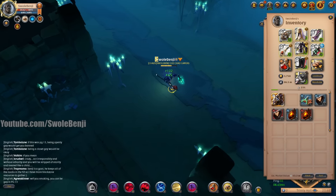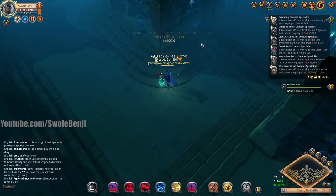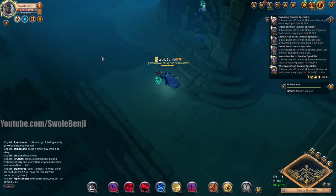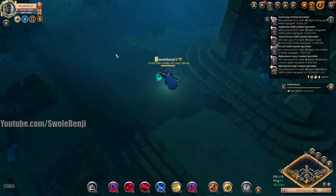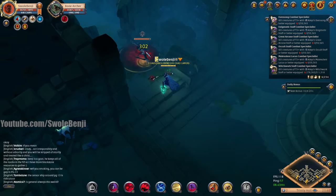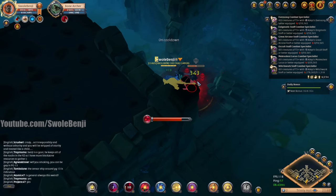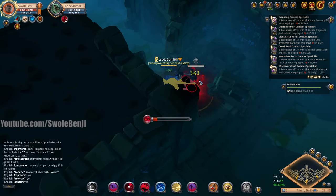I'm going to be blowing through silver like crazy doing this because not only does the satchel cost money — killing that one thing cost me 13,000 silver, and I'm not making that back. I'm going to be losing silver doing this, but gaining a ton of combat fame credits because I want to spec up some stuff.